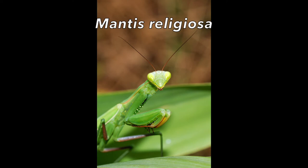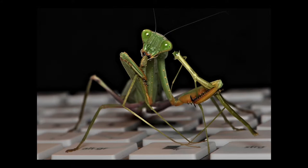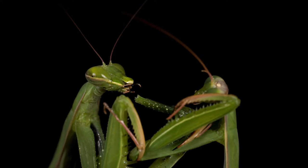Pictured here is Mantis religiosa, the European mantis. The females of this species are generally bigger, and as a result only the males and young females are able to fly. Like most mantids, they feed on other insects. They are ambush predators — they use those huge eyes to spot prey and catch them quickly with their long arms. And the thing mantises may be most famous for, aside from their appearance, is sexual cannibalism: in some cases, the female mantis eats the male after mating.